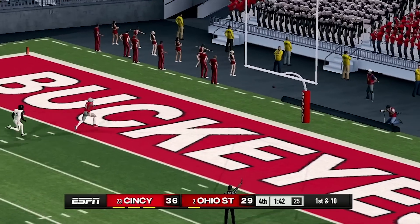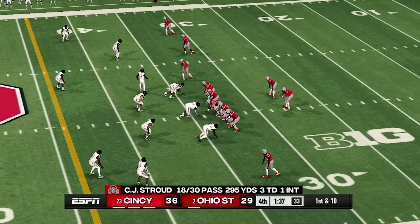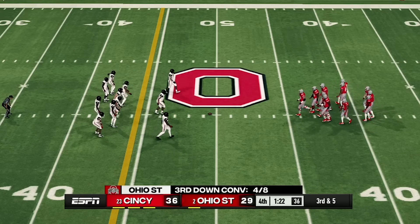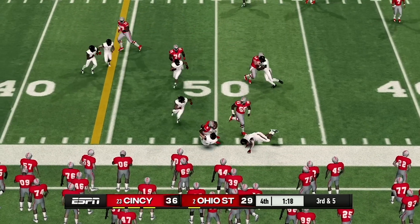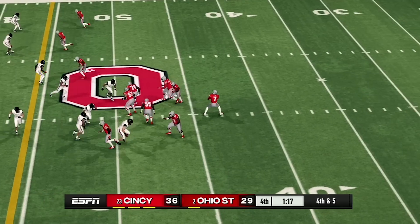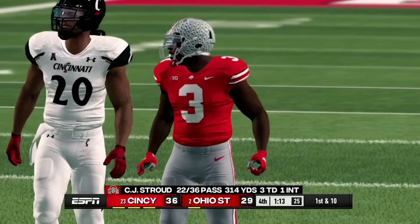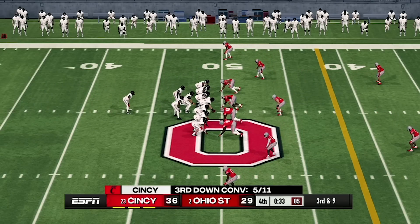Ohio State has another chance of getting back in this game. They have to work their way down the field — one minute and 38 seconds left. Cincinnati is up by seven points. It is third and five — can Cincinnati's defense get a stop? They get the stop. Fourth and five, Ohio State goes for it and they are just short — turnover. Cincinnati gets the ball and will run out the rest of the clock. That was a complete upset — I was not expecting that.